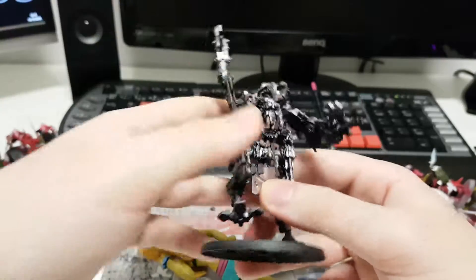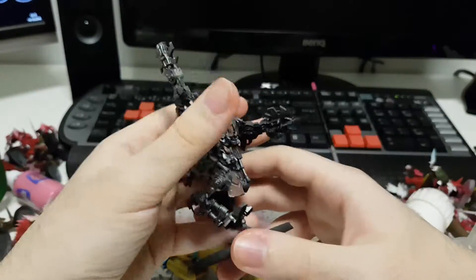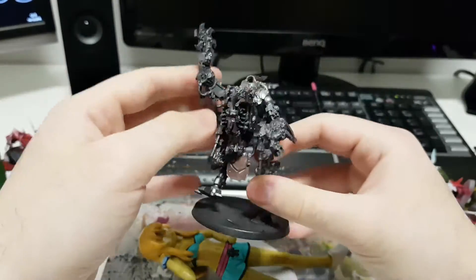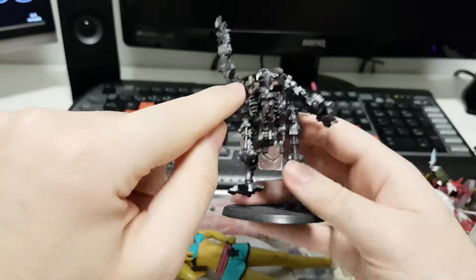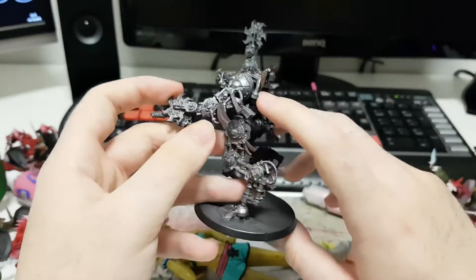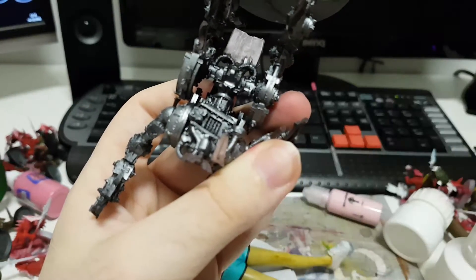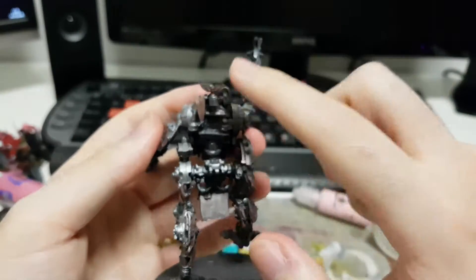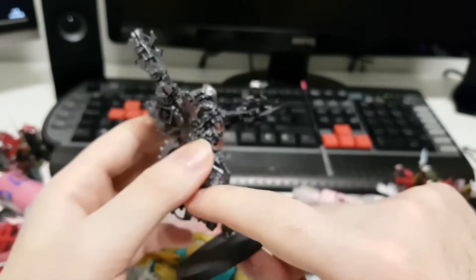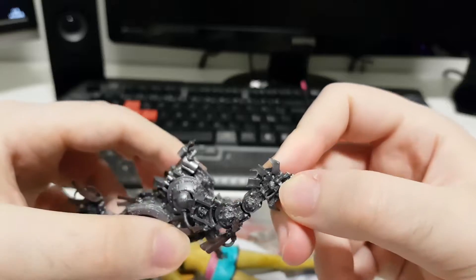I'm using Loctite super glue, but model-wise, if you want something that's gonna last, you need to pin it — and especially if it was metal. All I've done so far is some base coats on the flesh, and I used dried bark to pick out the details. This part I don't know what it's supposed to be — it looks like an upside-down purity seal — so I just base coated it to pick it out. Also, this flamer broke, so I'll probably cut it down a bit and make it look like something else.